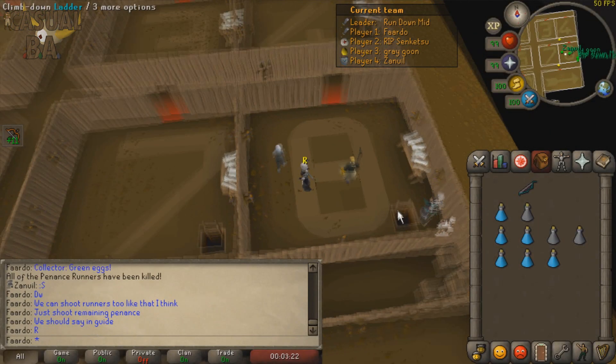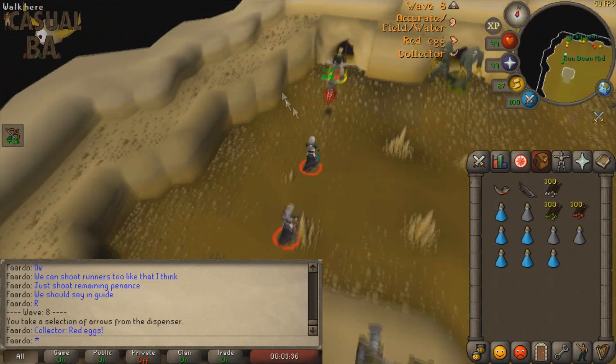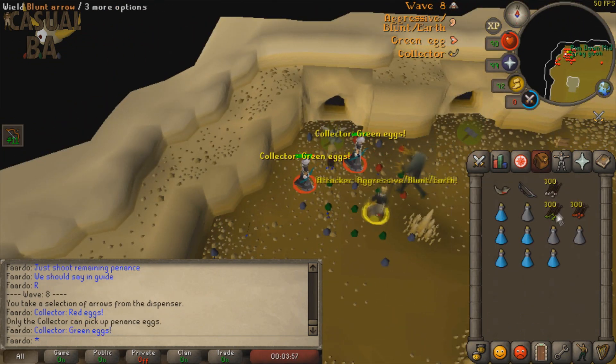The second attacker is a lot like the main attacker, except they kill rangers instead of fighters. Help the main attacker with their fighters if needed. Remember to use the Magic Comp Bow for the first attack in each wave, then switch to the Magic Short Bow for the rest of the wave.